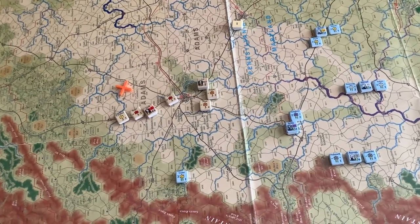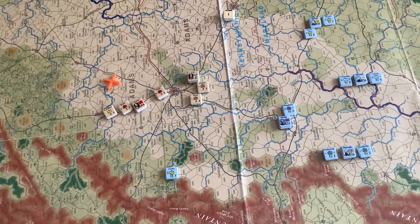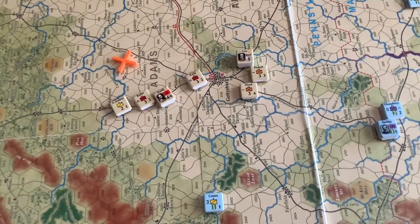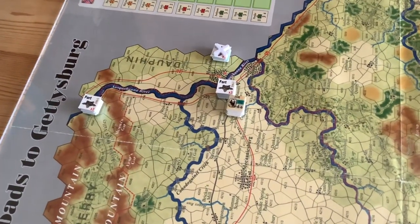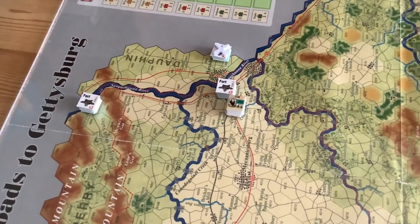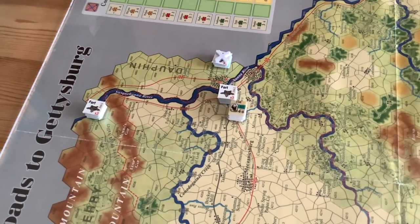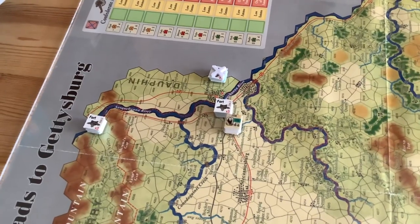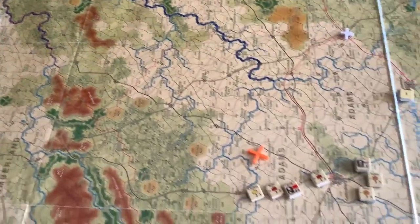Continuing with Part 2, Lee's Army has some big decisions. We've got Longstreet's Corps near Gettysburg with Ewell coming up, and Hill's Corps is engaged with those forces outside Harrisburg. Does he keep Hill there, wasting precious time to eliminate that force in the fort, putting a levy on Harrisburg? That would give him about 10 or 12 points, which will negate the 10 points he's already lost for Union being late.